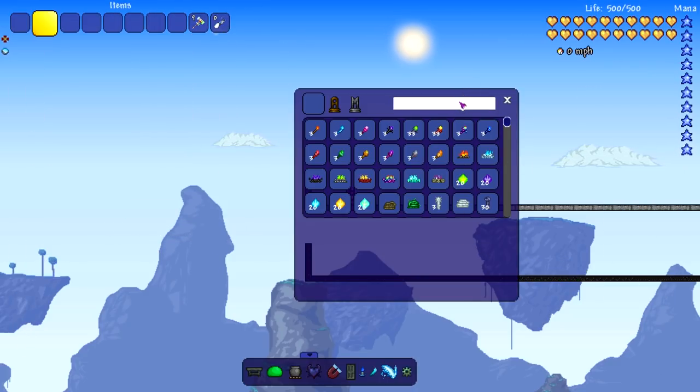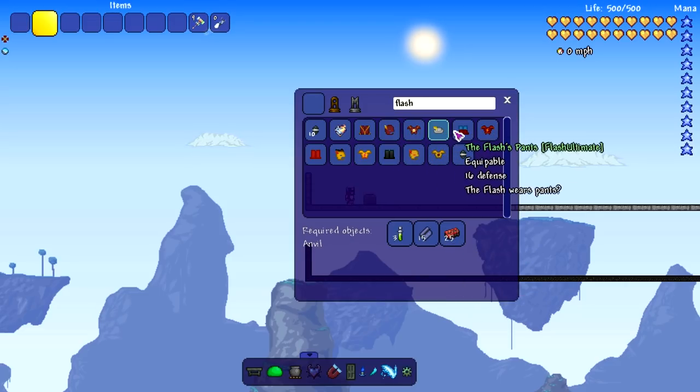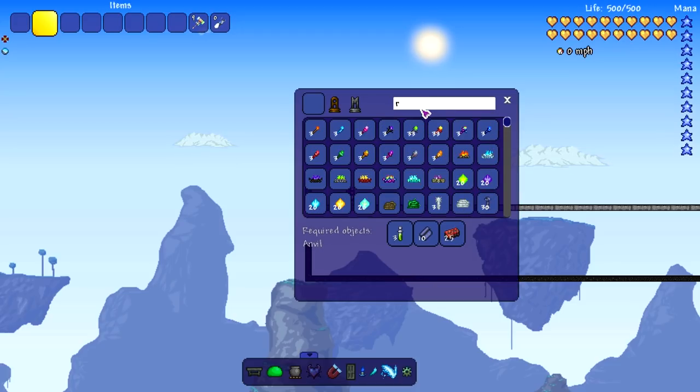But first let's look up the recipes. From what I know, all the recipes require the same exact materials — it's just some swiftness potions, silk, and hellstone bars. That's all for all of them. That's all you need — even for the other gear, the Rival set, the Zoom set.